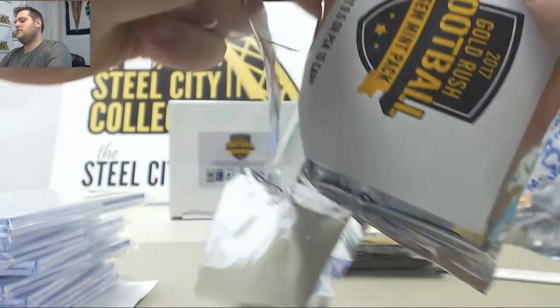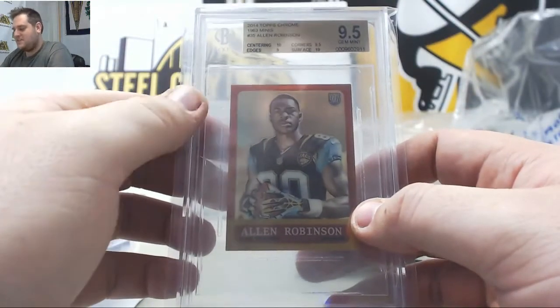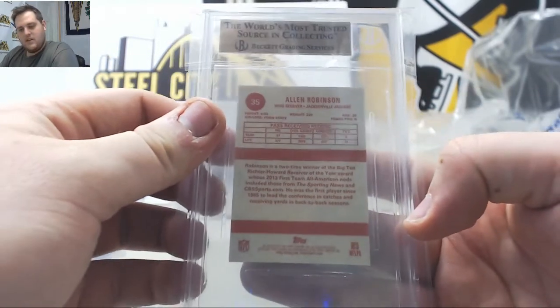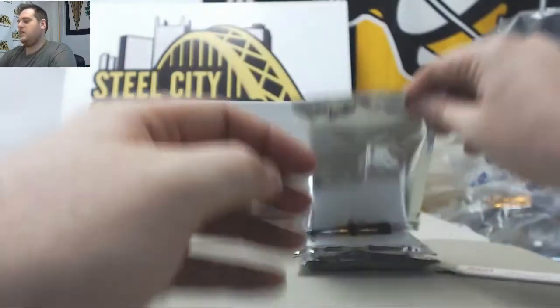A little old school right here — no, we've got a mini, that's why. 2014 Topps Chrome 1963 Mini, it threw me off. Nine-five Gem Mint rookie Allen Robinson going to Jacksonville. Randall H gets the nine-five Gem Mint mini Allen Robinson.